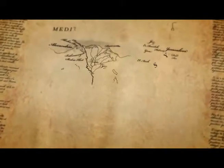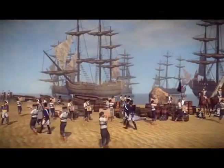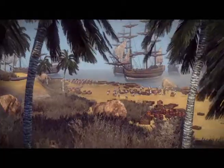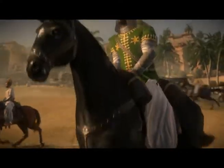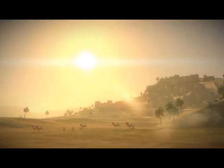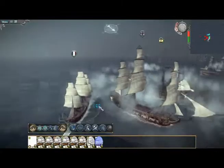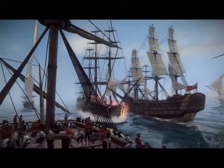Following the defeat of Austria, Napoleon seizes Egypt in an attempt to blockade British trade. The French army is opposed by several Middle Eastern forces, including Bedouin raiders and the Mamluks, led by the fearsome chieftain Murad. The Egyptian trade routes are too lucrative for the British to ignore, and Napoleon must defend against incursions by the mighty British navy from the Mediterranean.